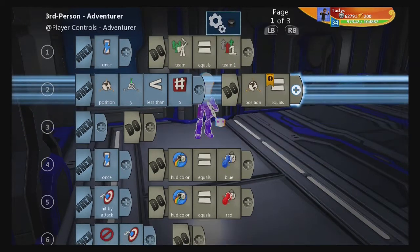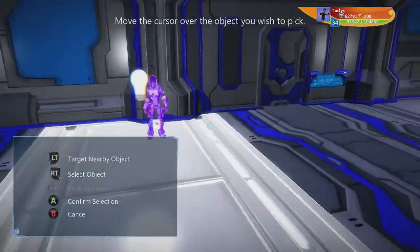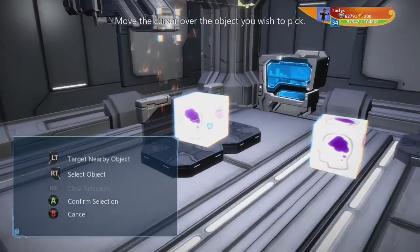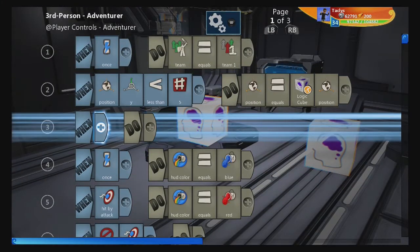Then set position equals, and now you need to place an item down somewhere and pick it — that's where you're gonna teleport to. I'm gonna teleport into my med base. There we go. Simple as that.